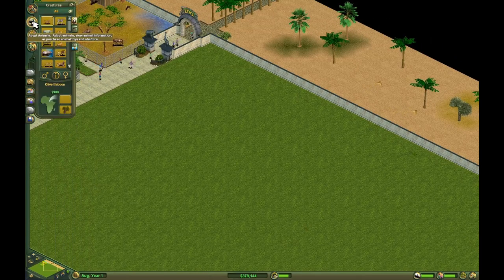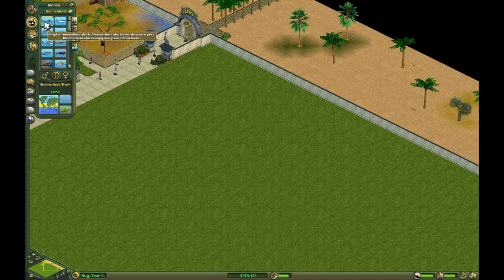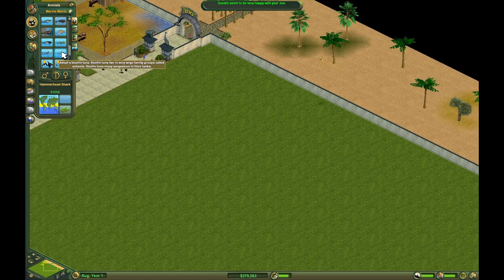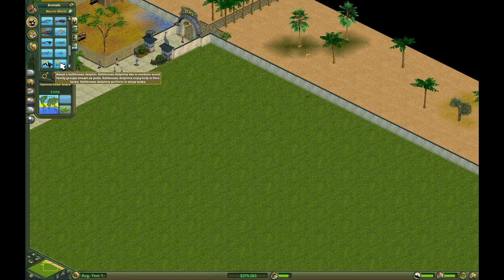I don't even know which marine animals I have. Let's look. So we have a hammerhead shark, a tiger shark, a green sea turtle, a great barracuda, a whale shark, a common sawfish, a narwhal, a bowhead whale, an elephant seal, a giant pacific octopus, harbor porpoise, green moray eel, Atlantic swordfish, bluefin tuna, orca, bottlenose dolphin, and the lion's mane jelly.